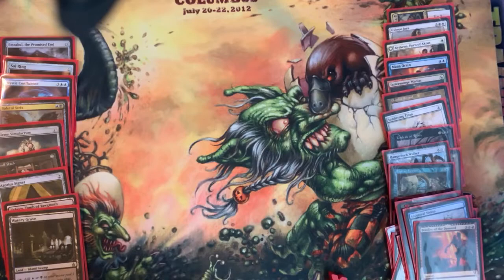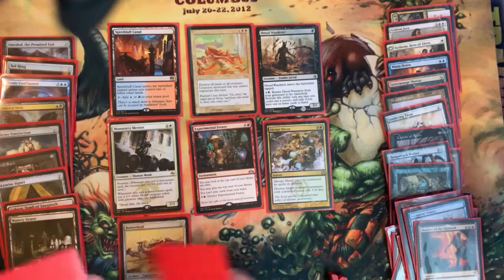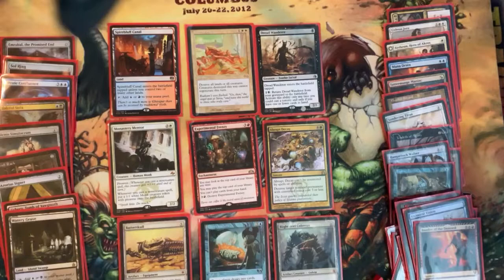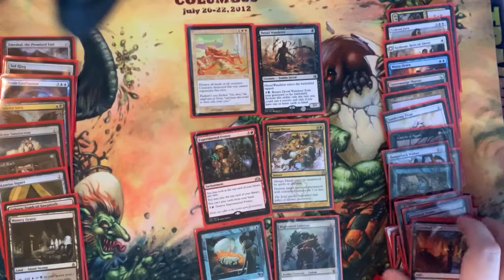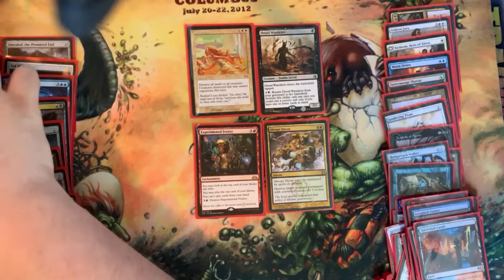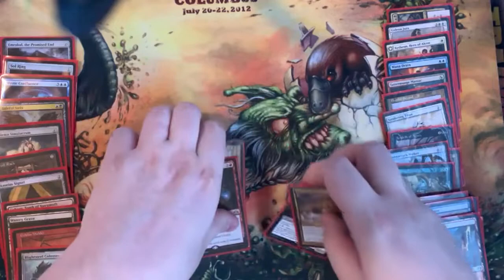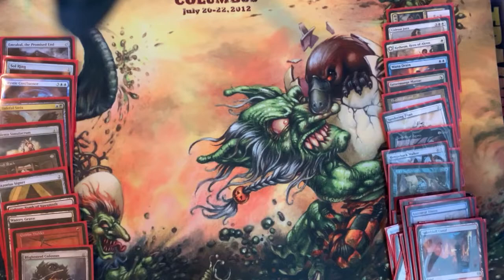The final nine packs now. Pack ten — Urza picks first: Spire Bluff, Catastrophe, Dread Wanderer, Monastery Mentor, Experimental Frenzy, Abrupt Decay, Batterskull, Deep Analysis, and Blightsteel Colossus. We got all the big boys in this draft. For Urza, he really wants Monastery Mentor as a win condition for a controlly deck, so he goes Batterskull, Monastery Mentor, and Spire Bluff. He might splash red with a Bonfire of the Damned. For us, we need Blightsteel Colossus with Goblin Welder, so we go Deep Analysis and Blightsteel Colossus — that's going to be a very good combo.